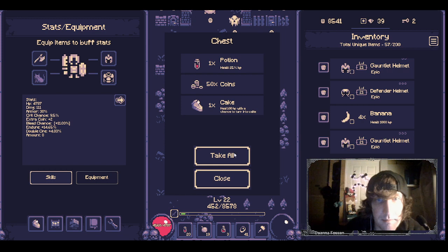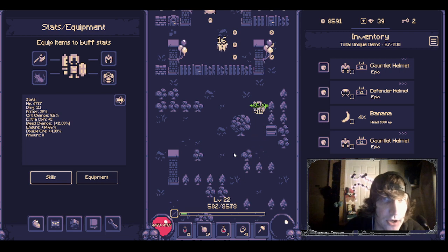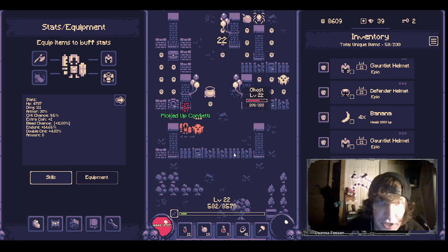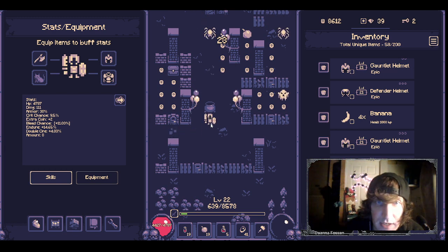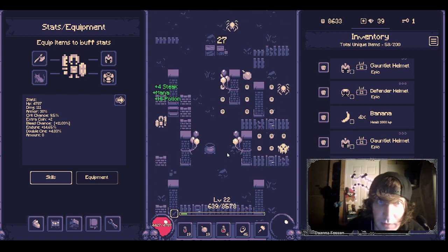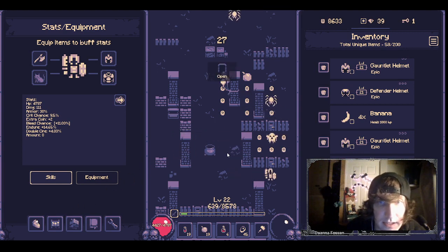It is a rebirth game because you can start the game over — you can start a new adventure. If you start a new adventure you lose basically all your progress, though I think you keep some stuff. Once you get to level 100 you can rebirth. You can also make potions, which I really like. You get keys from vendors or level bosses, and you can unlock doors to get other stuff.